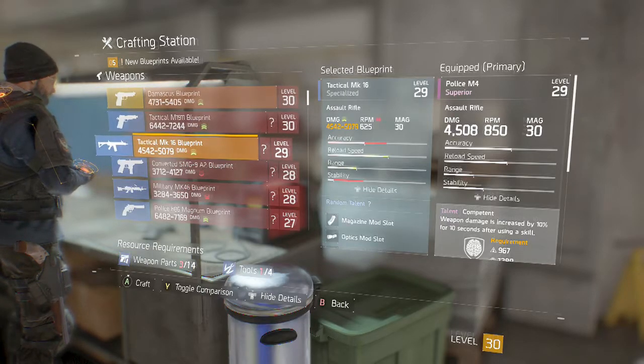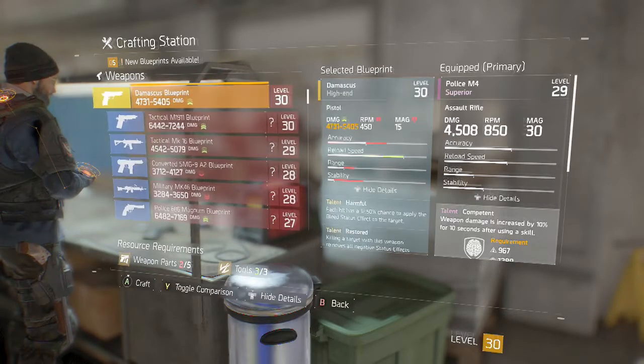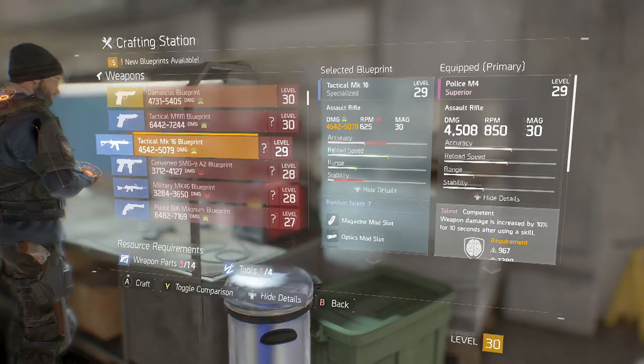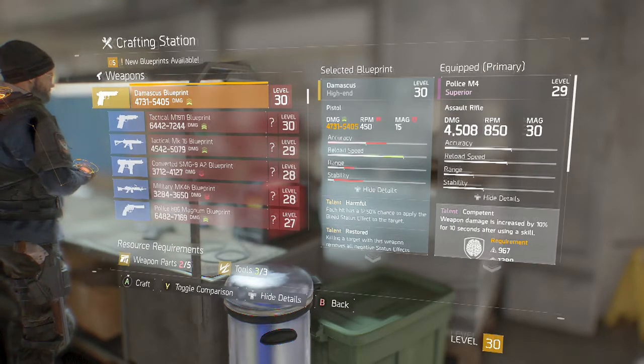The reason for not wanting to do this at lower levels is because, as you can see here, I've got these level 28 and level 27 pieces and some of them are not as good as my current weapons. The weapons I've got are just dropped from random enemies — I've just been looting them, picking them up as I go, without specifically going into any crafting yet.